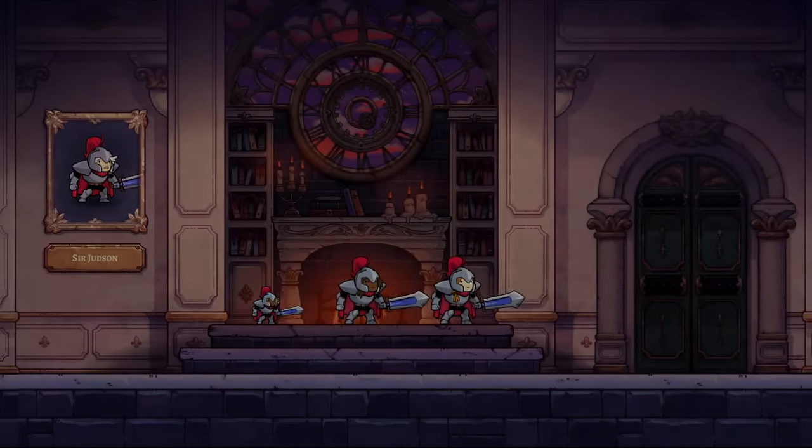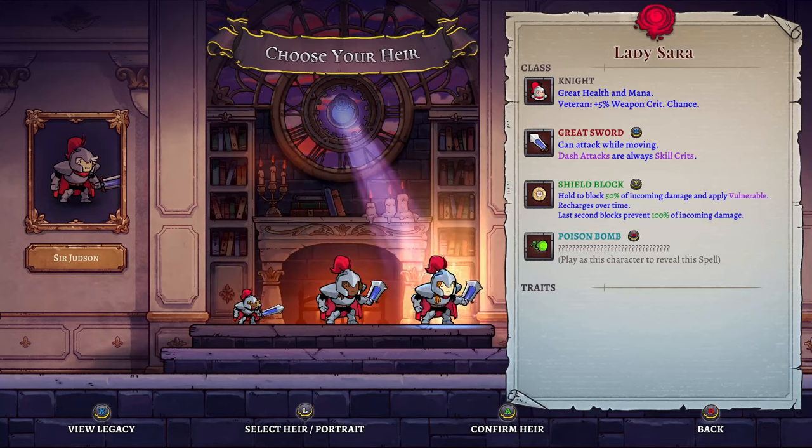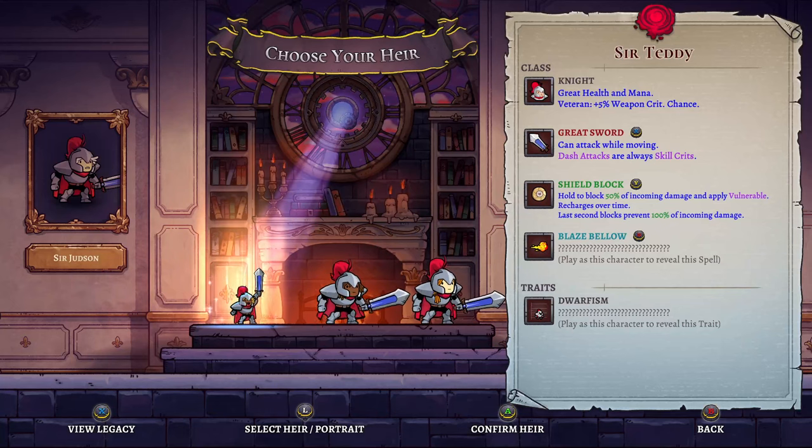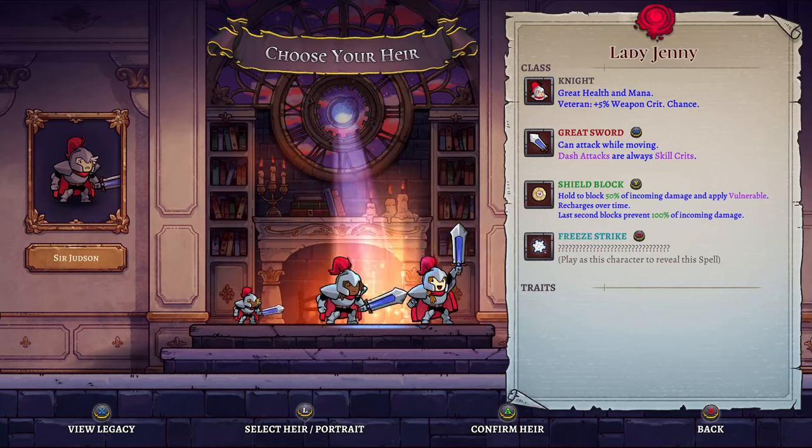We could be Sir Teddy, or Lady Jenny, or Lady Sarah — I like Sir Teddy. Sir Teddy is very small, great health and mana, veteran plus 5% weapon crit chance. You are a knight — greatsword can attack while moving. Dash attacks are always skill crits. Shield block — hold to block 50%, and last second blocks prevent 100%. Blaze Bellow and Dwarfism are traits to unlock by playing this character. Free Strike — also a knight. Greatsword — this one seems the best by far.